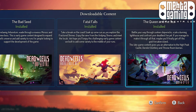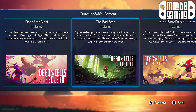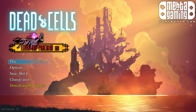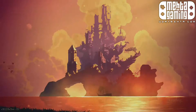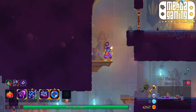They have a new DLC — well, not new, it's a couple months old now — called 'The Queen and the Sea,' and I figured this is a pretty good time to install a bunch of DLCs and check out what they have to offer. Last time I played it was probably when Bad Seed came out. I remember Rise of the Giant and getting to the giant boss and getting five boss cells. I had to look up how to access the levels — it's kind of complicated, you have to talk to some NPCs and go through a very specific series of steps. But I've made it all the way there.